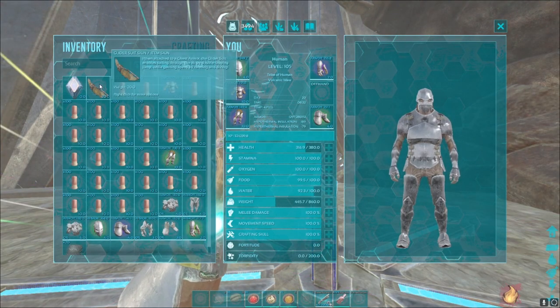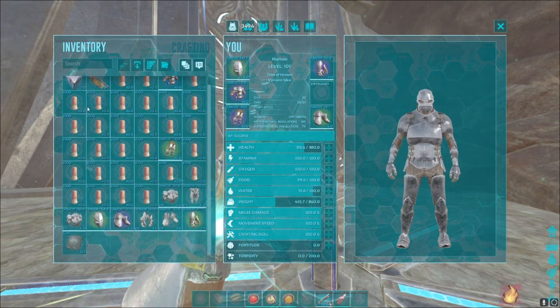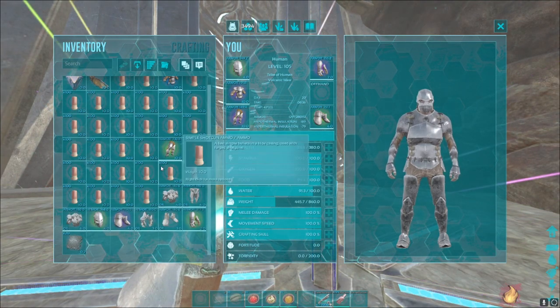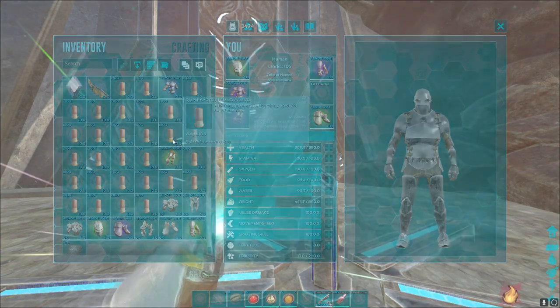If you don't have Aberration, you can get one of those flying little glider animals — starts with an A and has an X in the name, I don't remember the name. You also need some element; I have 20, which should be enough since the flying creatures in there also drop some. And I have 3k ammo — I don't think I'm going to need 3k but rather be safe than sorry.